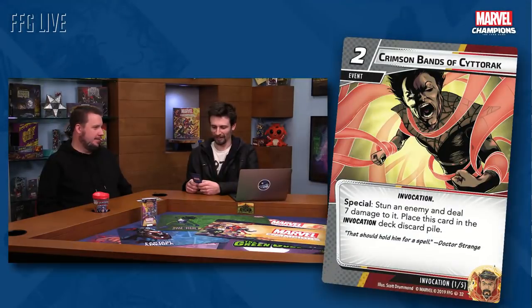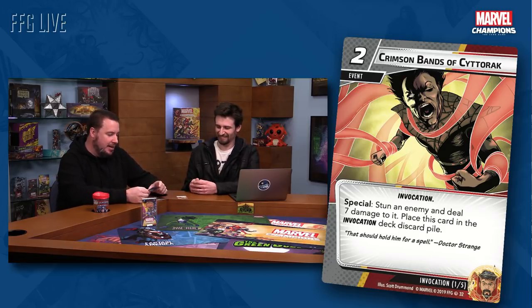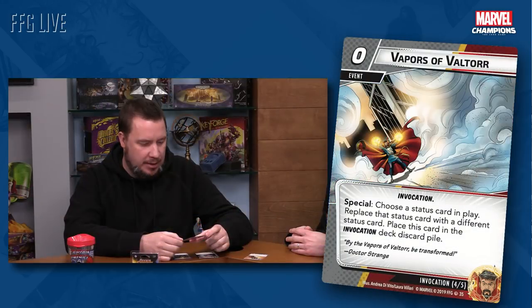Let's look at some invocations. First: Crimson Bands of Cyttorak — a two cost invocation event. Special: stun an enemy and deal seven damage to it. Place this card in the invocation deck discard pile. Second: Vapors of Valtorr — a zero cost invocation event. Special: choose a status card in play and replace that status card with a different status card. Place this card in the invocation deck discard pile.